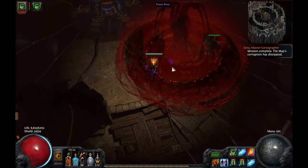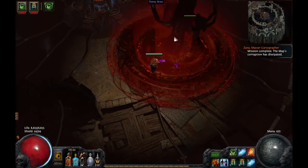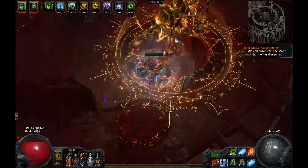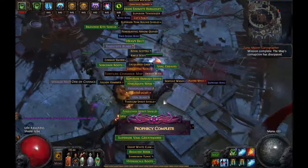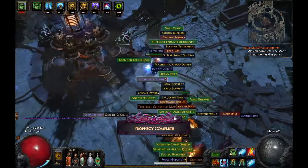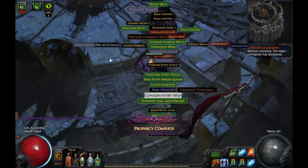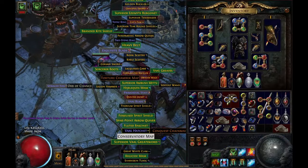The question I keep getting asked is: why Pathfinder? I really like the adrenaline quicksilver flask on a Pathfinder. You might think I'm joking, but that's probably because you've never run this on a Pathfinder. Explosive arrow has always been pretty solid with a lot of good ascendancy choices. The damage is pretty good and the life pool is high, so choosing a defensive ascendancy is a pretty good choice — that's why I chose Pathfinder.